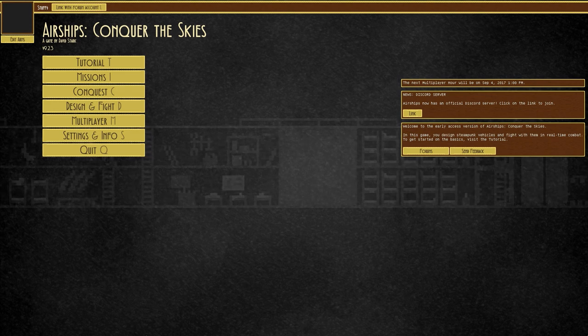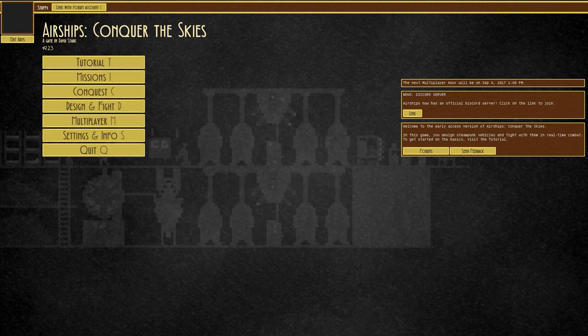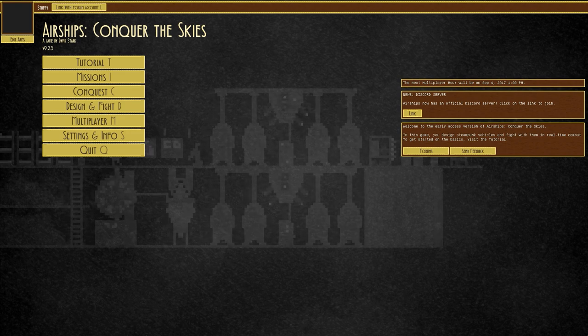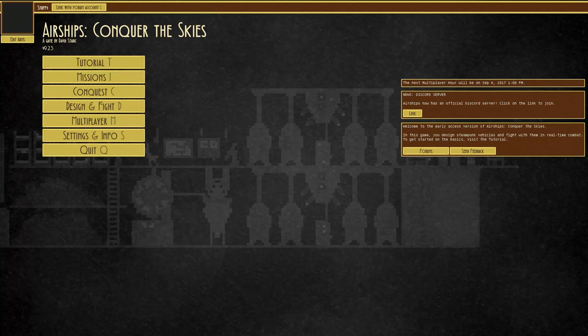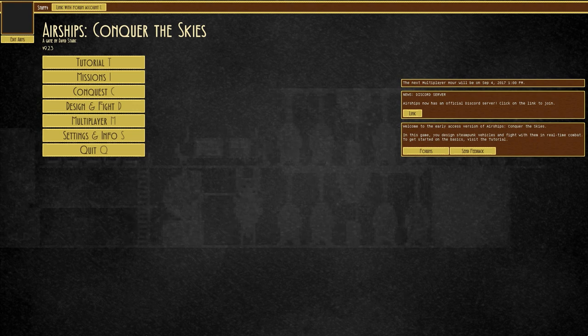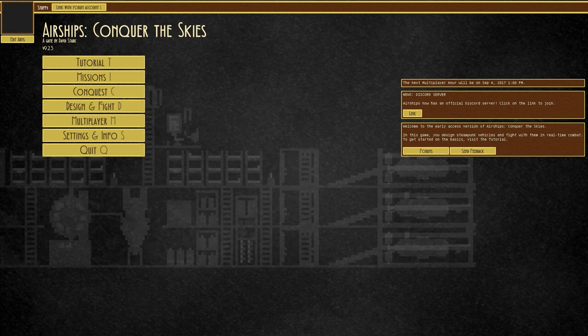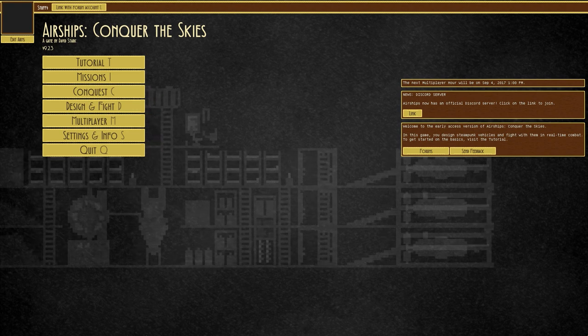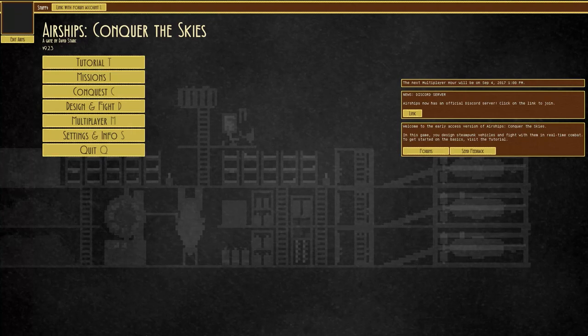Welcome back to Airships: Conquer the Skies. In the previous episode we lost the game on conquest mode — we went bankrupt. This mainly revolves around the farm getting damaged, leaving a massive deficit because we had two huge doom ships that were expensive and one got destroyed. A lot of people have suggested reasons and alternative designs, so we're going to spend the next couple of episodes building different things people want and trying out designs, clearing through that big batch of suggestions.